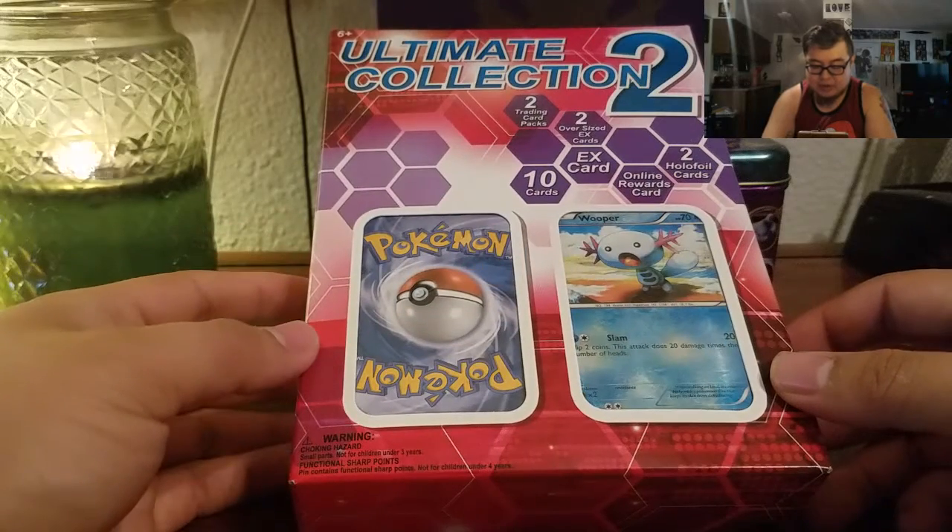But anyway, today will be a Grab Bag Sunday video. The last Grab Bag Sunday video I did was the Ultimate Collection 2 box that I found, and I've found another one. So we're going to go ahead and open this one. This one features a Wooper. Let's go ahead and get started — and there you have it, the Ultimate Collection 2 box on your screen there.